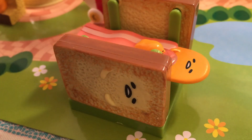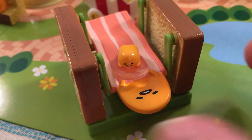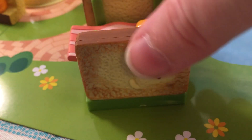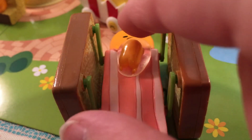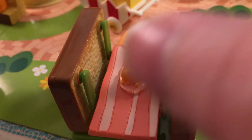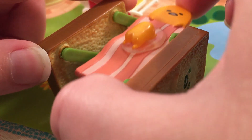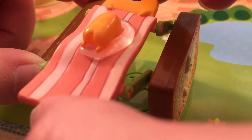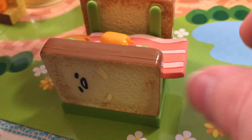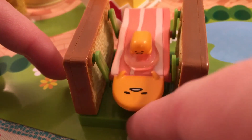Set number seven is this little ride called the Flying Bacon — it's so clever and amazing. You have two pieces of toast and then in the middle this giant piece of bacon, with a little Gudatama riding on an egg white. This moves back and forth and is supposed to move all the way up and around. I love the faces on the little toasts — so cute — and I love that it moves. He's riding on the flying bacon!